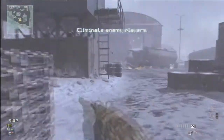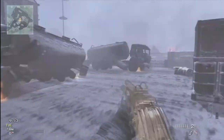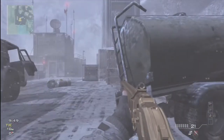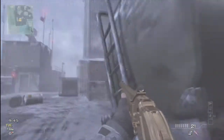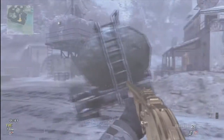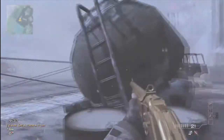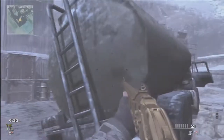Hey guys, LamaBooty here, showing you how to do a glitch on Outpost. This one is actually pretty simple and you can do it on three different trucks. I'm going to be showing you how to do it on this one at the moment, because that one over there with those barrels is a little too difficult, so I'm doing it on this one over here.